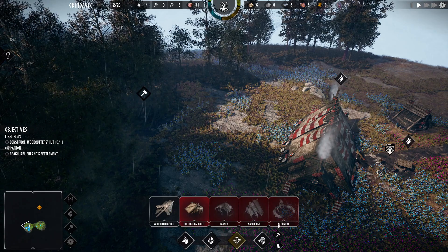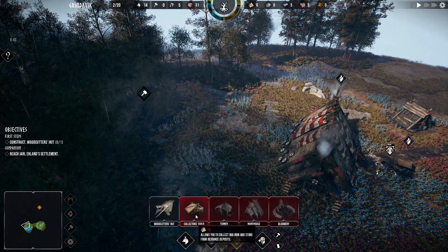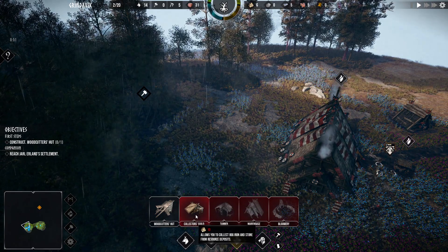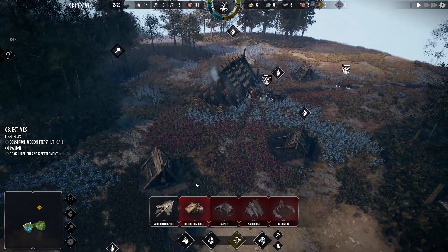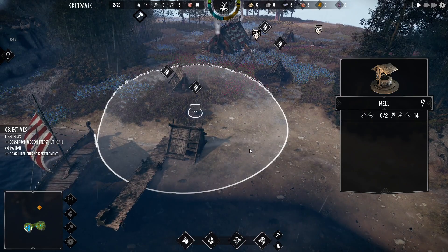Hunters, builders. Where did we get stone from? Right there. So we just need 10 wood to make the cutters guild. Yeah, we probably shouldn't have made these two wells, but that's fine.